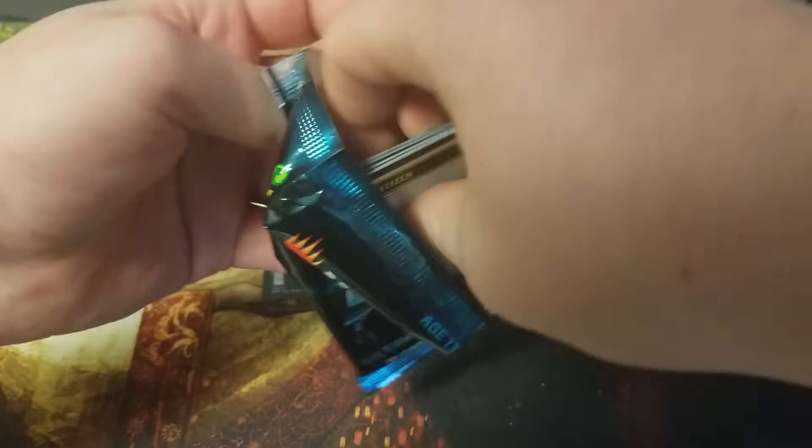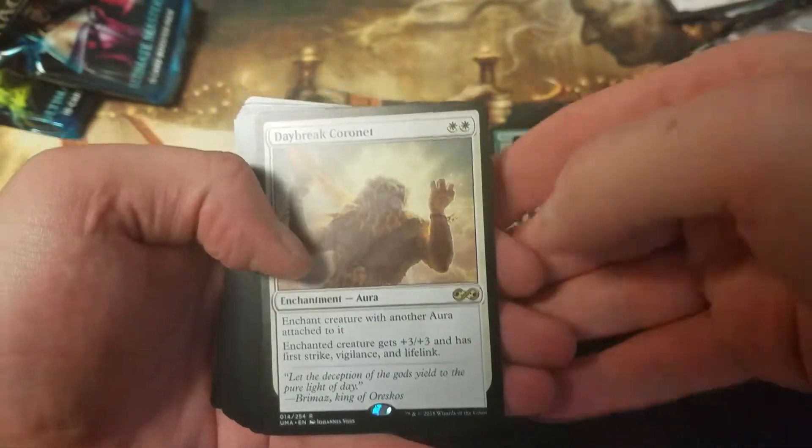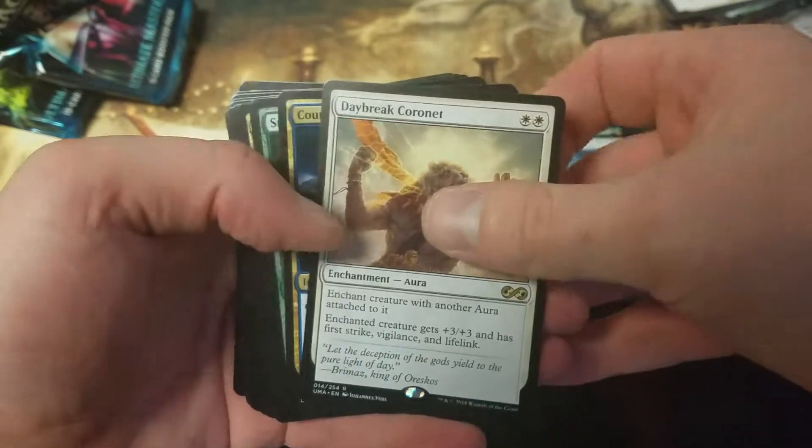Citizen. A Foil Fiend Hunter and Daybreak Coronet. Good for your Commander deck, and that's about it.